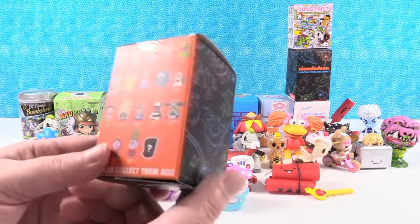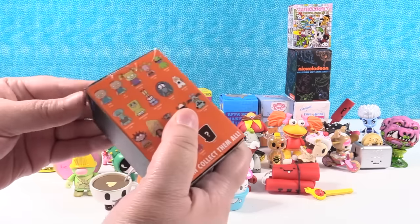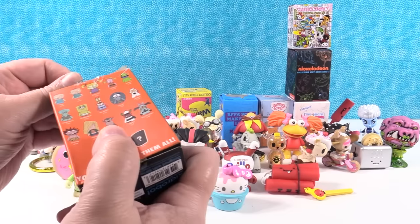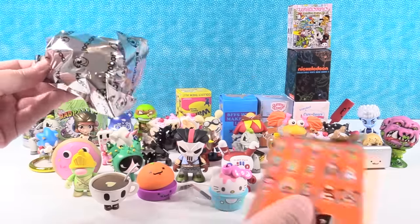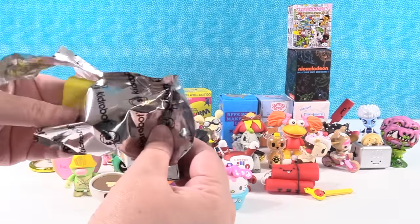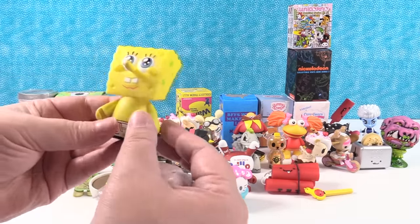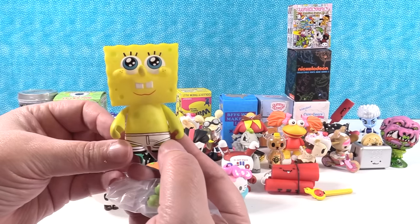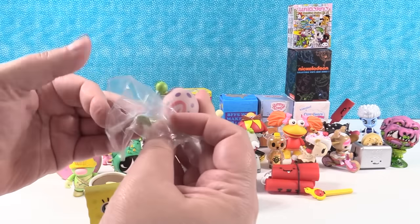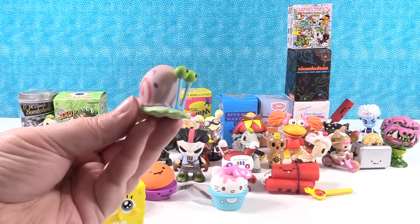Kid Robot Nickelodeon Series 2. I would like to get somebody from SpongeBob. There are three different SpongeBob figures — Squidward, SpongeBob, or Mr. Krabs. I got a SpongeBob! I forgot he comes with Gary. SpongeBob has not gotten dressed for the day. We have to open up Gary — Gary is one of the best parts of the show. Meow. There's Gary. Love him.